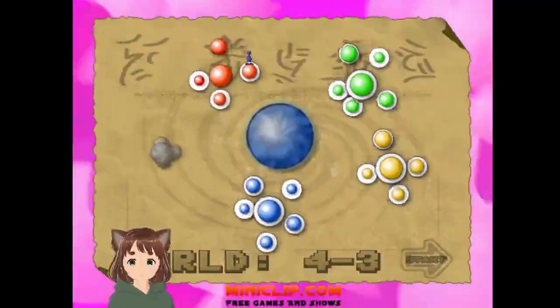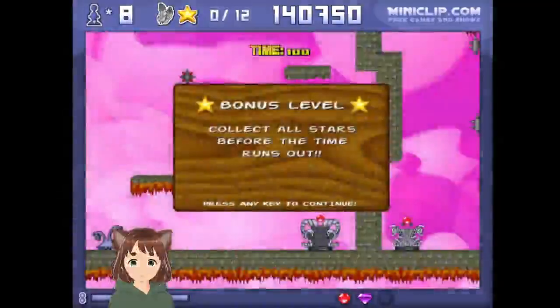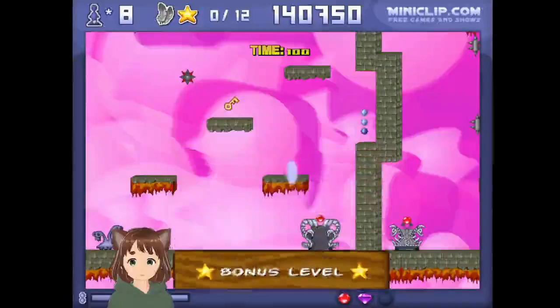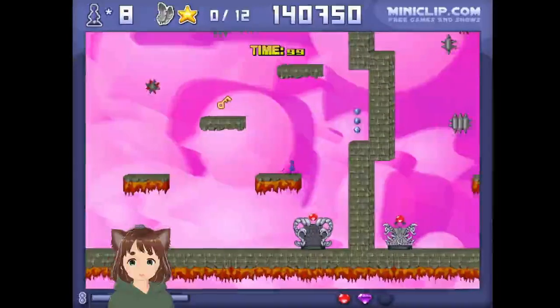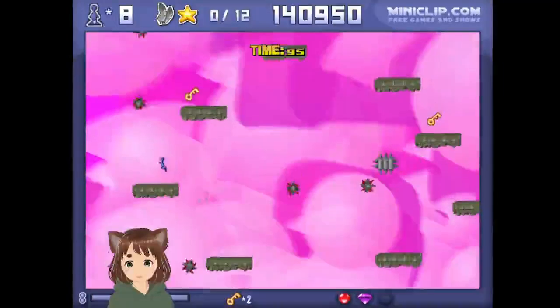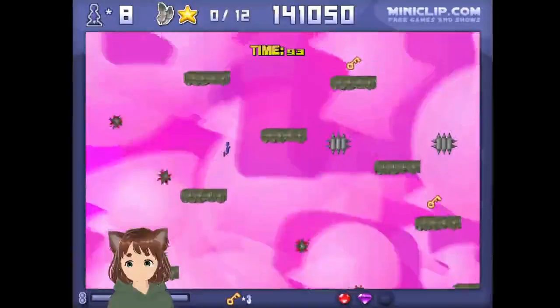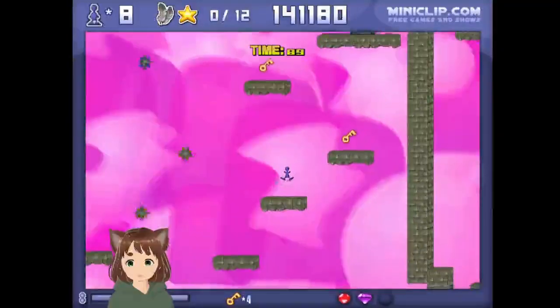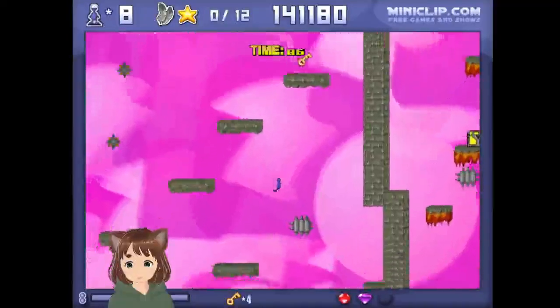What's next? World 4-3. Already the bonus level. Try to get all the keys quickly. Go, and be careful — try not to hit those spikes, otherwise you'll lose a lot of time. Like so — now I gotta hurry.